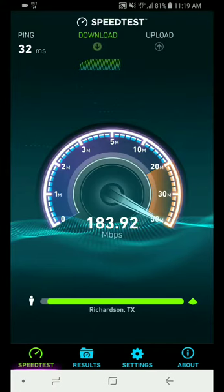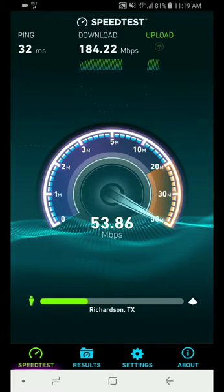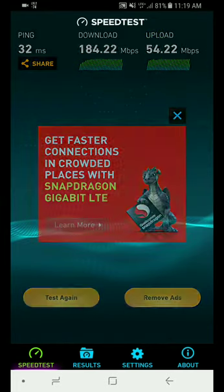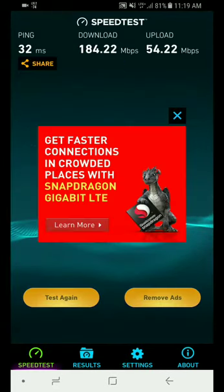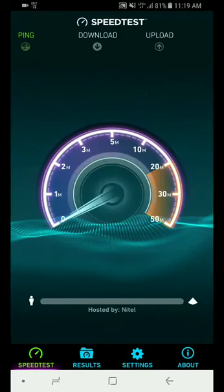Alright, so now we're getting 184 on the download — that's crazy fast — and the upload is fantastic as well. 4x4 MIMO is being used on the download and 64 QAM on the upload. Let's change the server; I'll do this several times so we can see the difference between several servers.